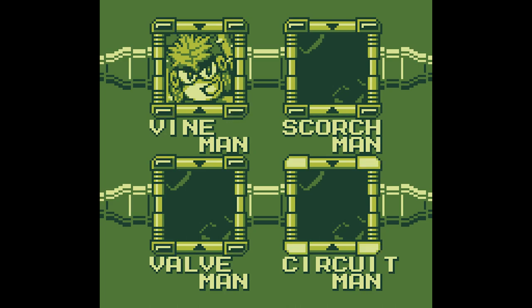We got the Scorch Smelter, which fires a fireball straight forward and also fires two fireballs up and down at regular intervals. That's the straight-forward damage-dealing weapon Mega Man usually gets. Alright, in this part I completed Circuit Man's stage, Valve Man's stage, and Scorch Man's stage. During the next part I'll be completing Vine Man's stage, the mid-boss, and one other robot master. Thanks for watching, and have a nice day. Toodles!